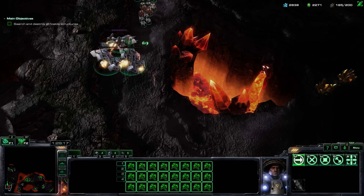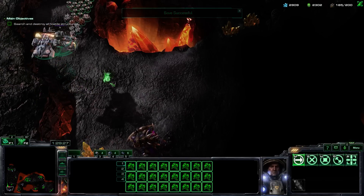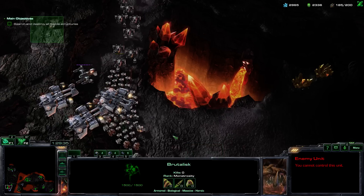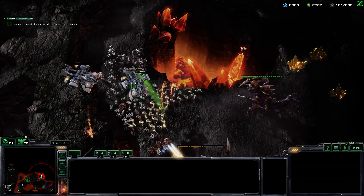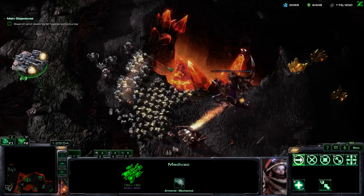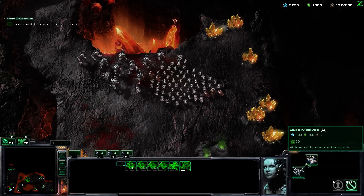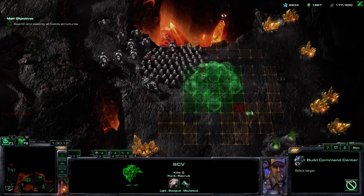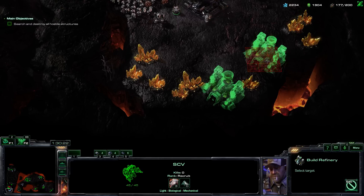Oh my god, it's a brutalist! Can we kill it? Let's save. There's tons of minerals down here. So it's a reward? Oh my god, there's two of them. They do 50 damage though. They also attack air. Rip our air units. But we're absolutely annihilating these things and we can rebuild. Let's get an SCV down - oh, we have one. Let's start building this ASAP.